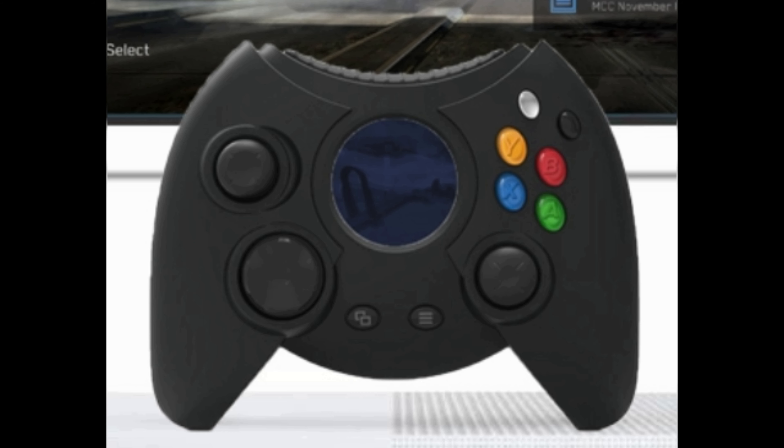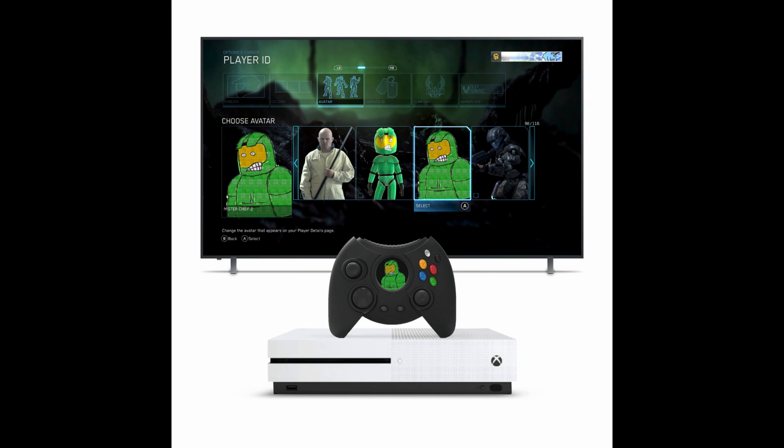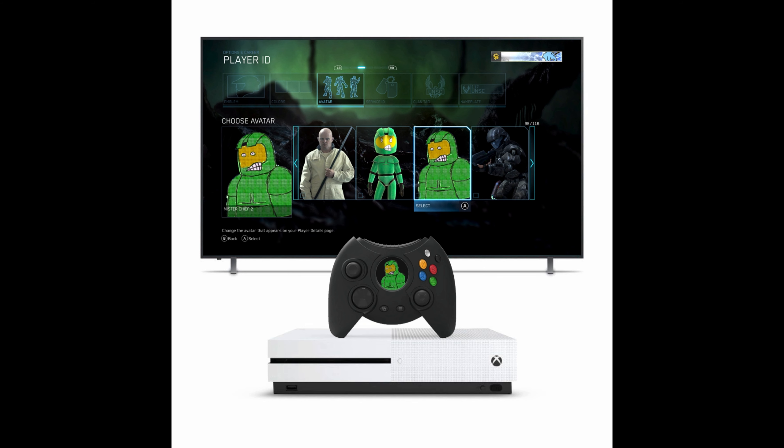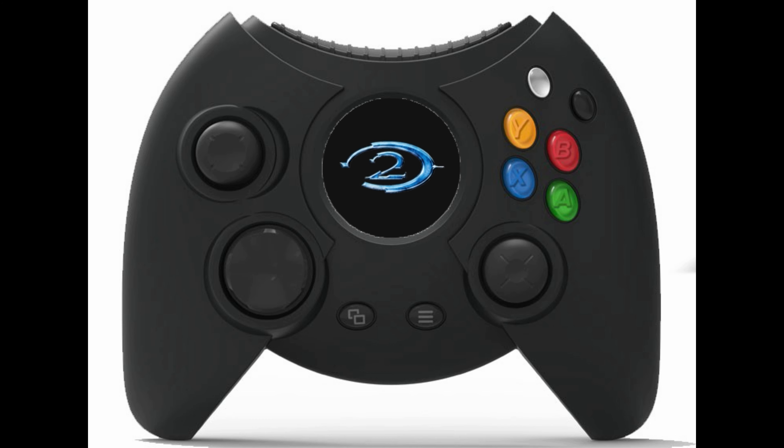Another use for the Duke screen is multiplayer emblems. The emblem could appear on the controller once chosen, and also display during a multiplayer match. Along with emblems, 343 Industries could also allow players to use their in-game avatars.